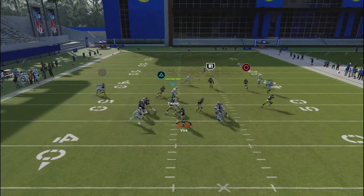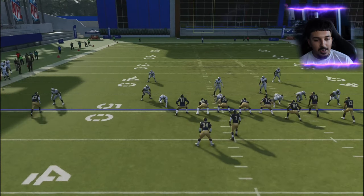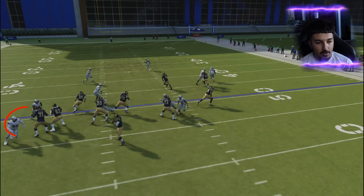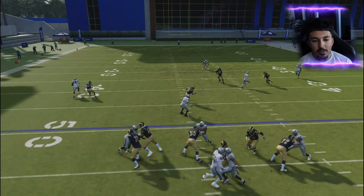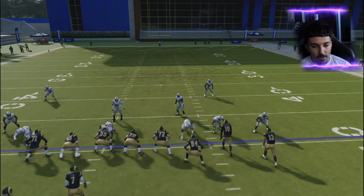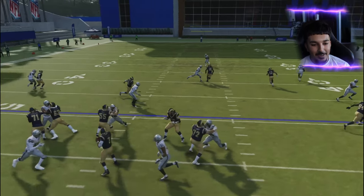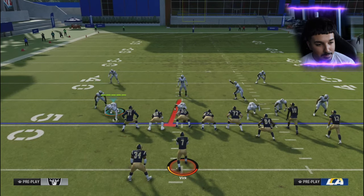This blitz is going to absolutely scream dual edge every single time. Even if they block, it still doesn't matter. You get a nasty loop off the left edge from Lawrence Taylor — that's why you need speed at both ends. You're getting nice loops and pressure off both the left and right sides. For my user, I like to drop down for a second and jump back up to fool the AI. Watch this guard — as soon as I come down he hesitates, and by the time I run back up it's too late. That little trick really helps.